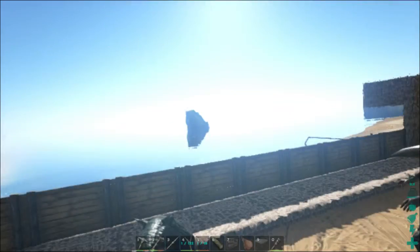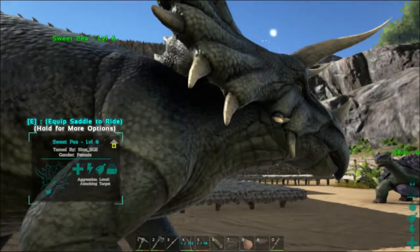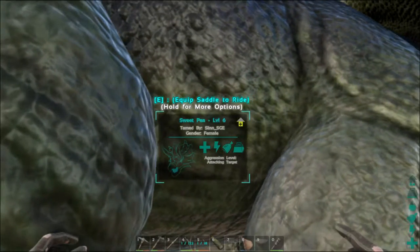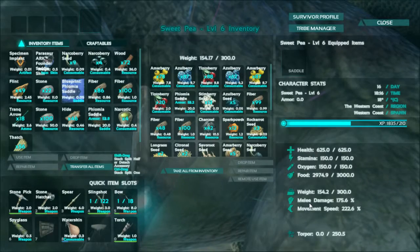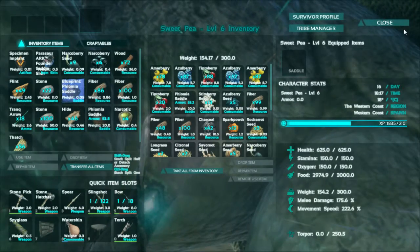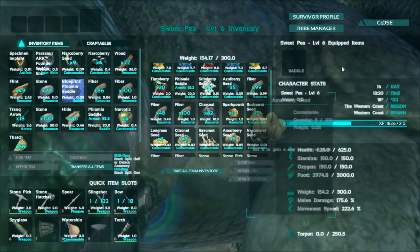You can just run around with a dinosaur like that — it's pretty cool. Sweet Pea is a trike; you'd think this thing has really powerful attacks, but it's actually my weakest creature damage-wise. It only deals 175% damage, only has 625 health, and 150 stamina. She runs out of stamina very quickly.